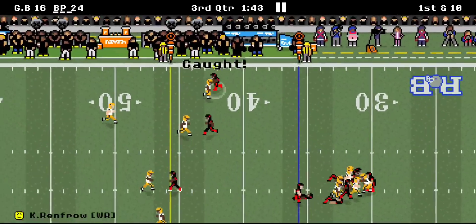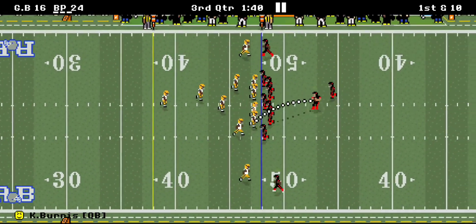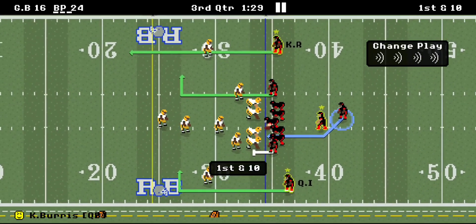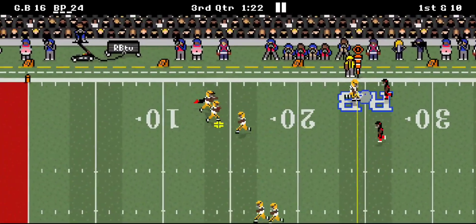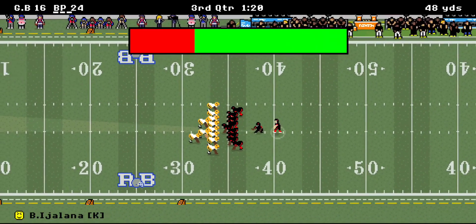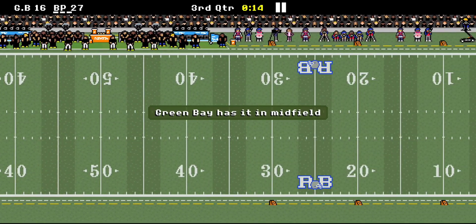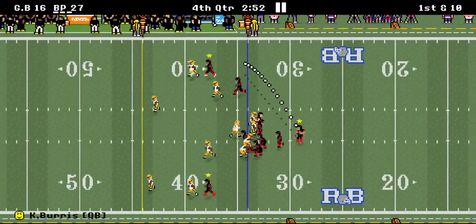Nice first down making some moves, tiptoeing that sideline. Hit that curl route, 14-yard gain and a first down, keeping the chains moving. We go ahead and kick a field goal to get a nice two-possession lead, feeling comfortable up 11. We hold them to a field goal attempt — and they miss it! We're looking good heading toward the end of the game.